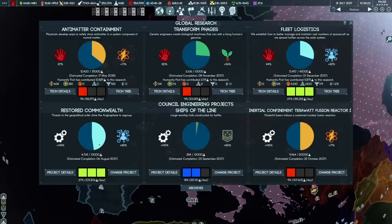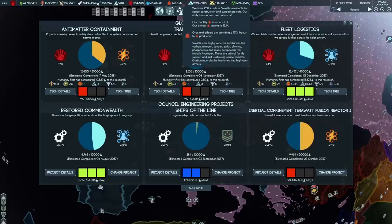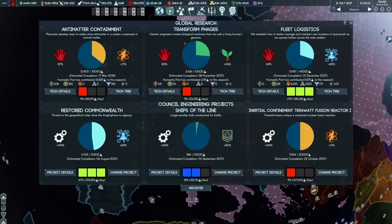We are now researching the restored Commonwealth, which will be finished shortly. I've added two more ships to the construction queue along with transports, but we'll look at those once they launch. My resource situation is, of course, dire, but this is because we're in a build-up phase and a lot of our mines are offline.